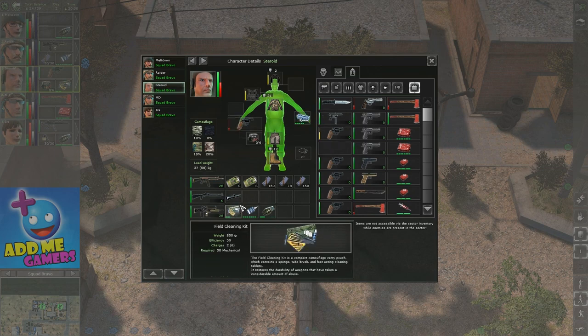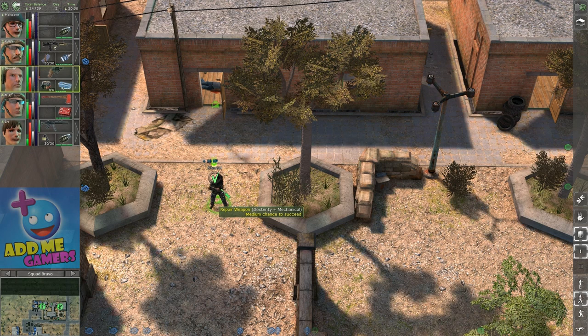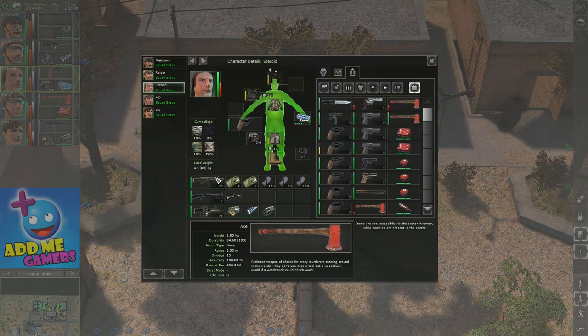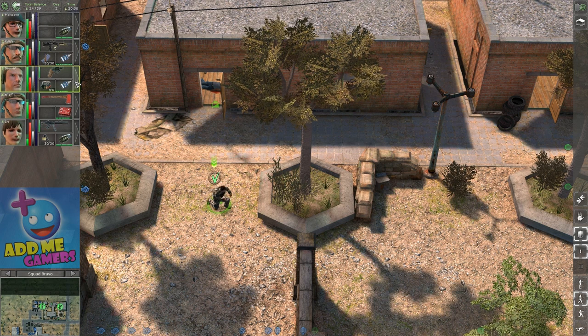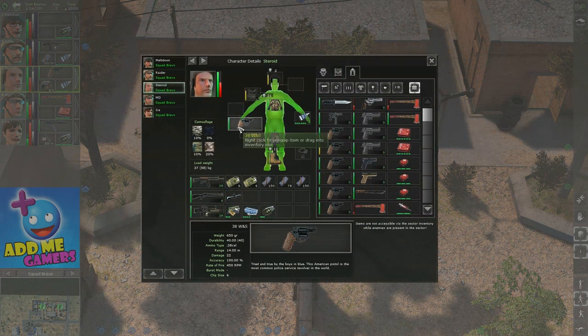Again, it's in red. I'm going to use the toolkit to repair it and see where it goes. If I'm lucky, it'll hit into the green area; if not, it'll stay in yellow. We're nearly finished — let's take a look. It's 36.8 from 40. In this case, I'm going to use the oil and finish it off. Now it's 40 from 40.